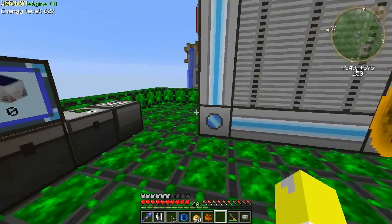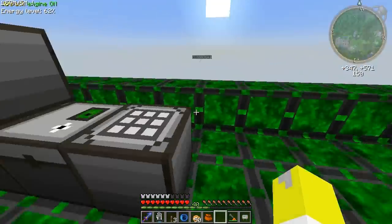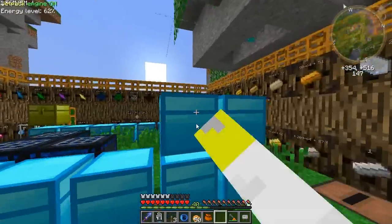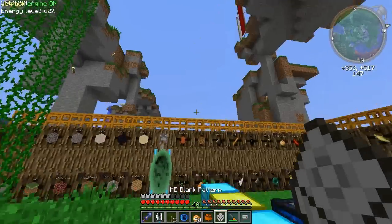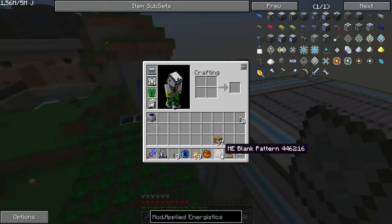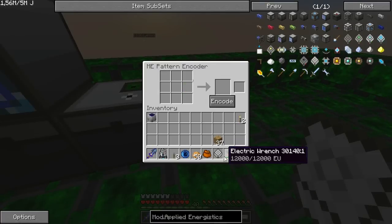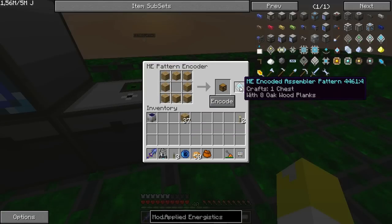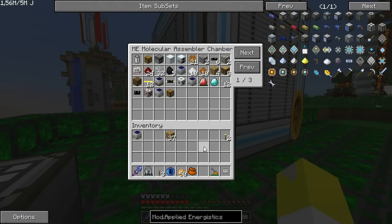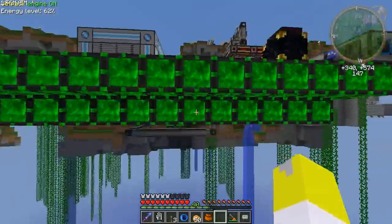So what this thing can do is you can print patterns. Basically you can make these - for example this is a gold pattern - it's really simple. Then you want to get one of these ME pattern encoders. What you want to do is put one pattern in here and then encode it. When you do that you can put the encoded pattern in here, which is going to allow you to use this whole system.